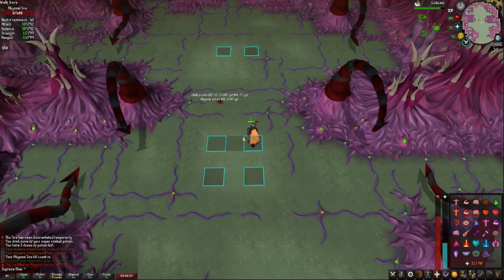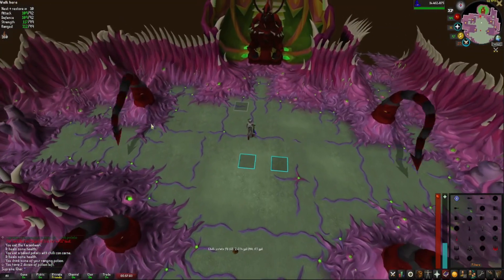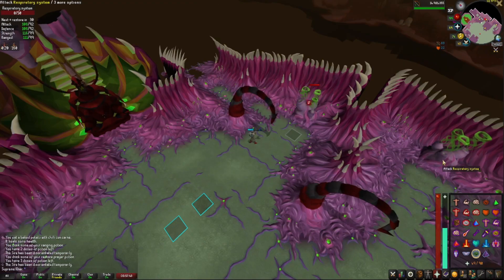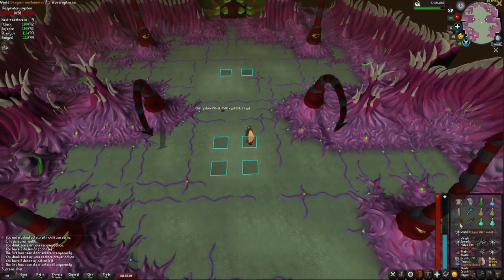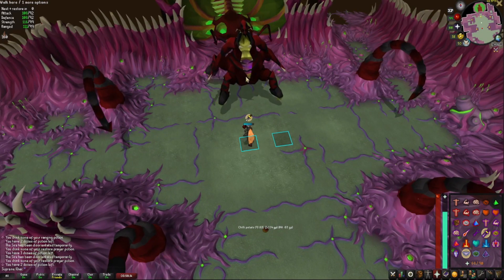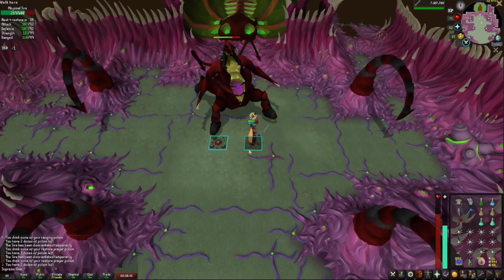That was easy — let's do another one. Always Shadow Barrage at the beginning, count one, two, three, and kill the vents: first one down, second, third, and the last respiratory system. Go to the middle, equip your Dragon Warhammer and melee gear, take a sip of super combat potion, pray Piety, and spec with the Dragon Warhammer. Pay attention to the miasma pools appearing on the ground.